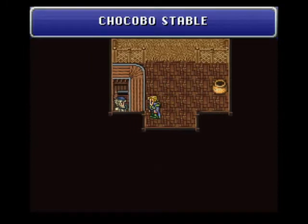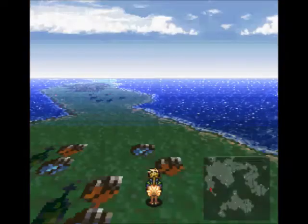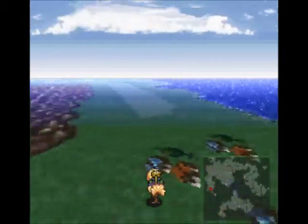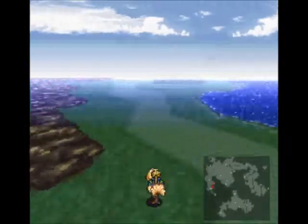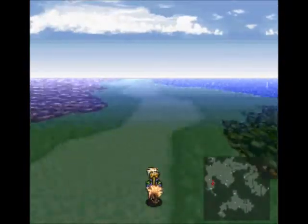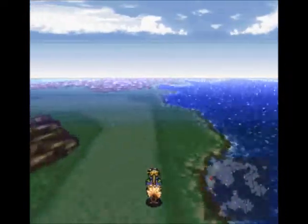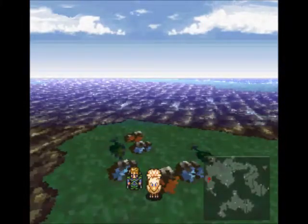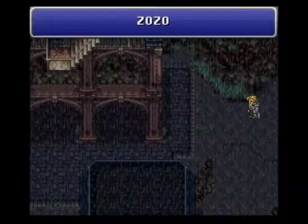It's 250 gold points — cheapy. But it'll be very useful because I don't feel like walking there. And right there there's an opera house, but it's closed, so that'll be more important later in the game. So we got a little bit of traveling. There it is, you can see. Let's head in there. And this is Zozo.